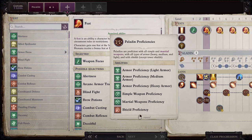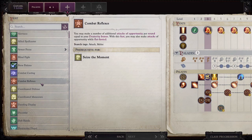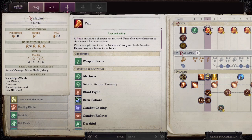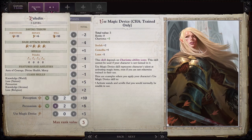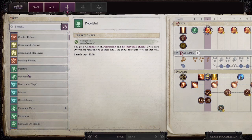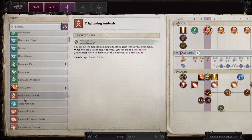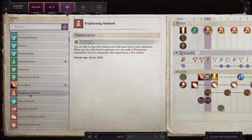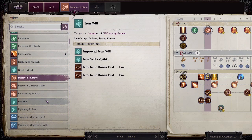What did I choose? Oh wait — weapon focus longsword. Let's check her stats. Mercies are actually really good. And improved initiative, because yes — improved initiative is always great.